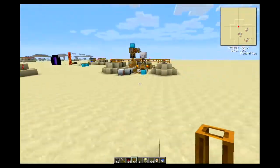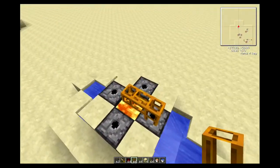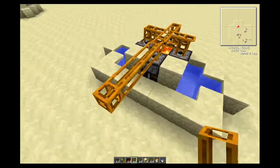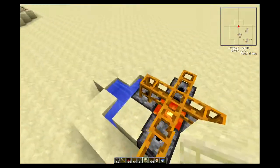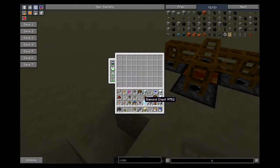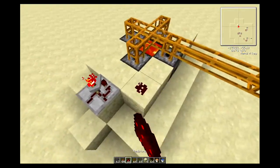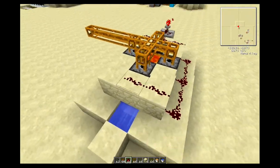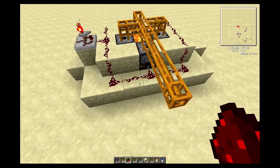Then we put in the pneumatic tube and connect everything with redstone. The advantage of pneumatic pipes with RedPower is that it's smart compared to BuildCraft pipes.